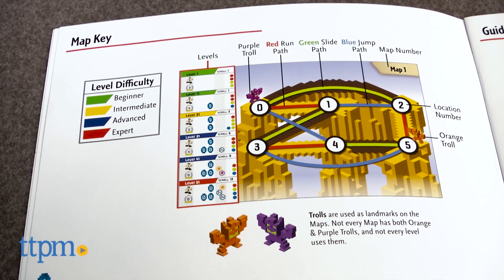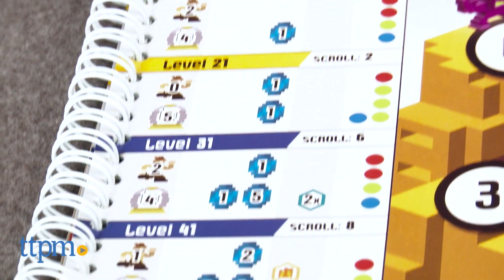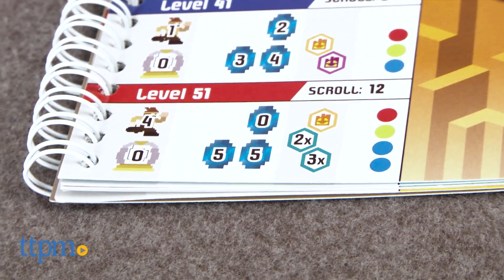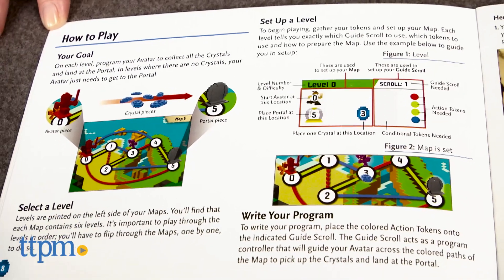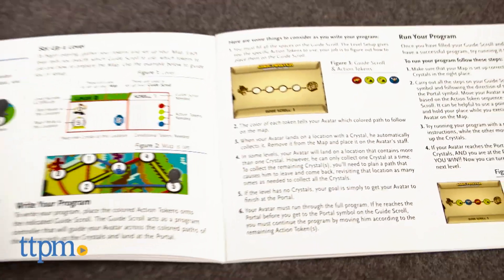divided into four difficulty levels from beginner to expert, is designed to introduce players to programming concepts such as while loops and if-then-else branches. The instructions make this game seem really daunting, but you do get the hang of it once you start playing.